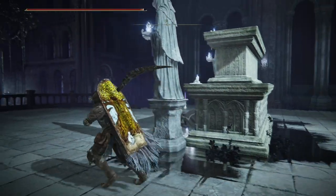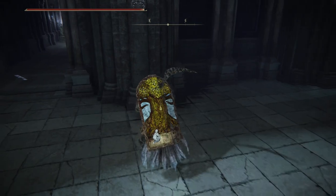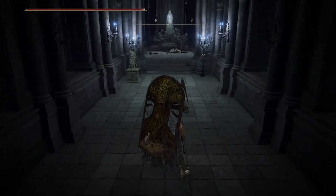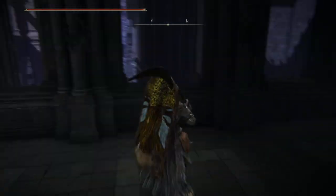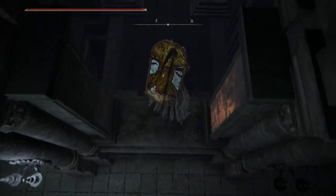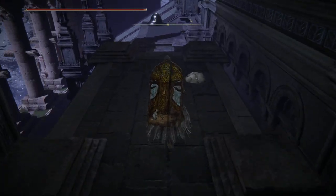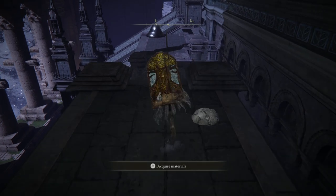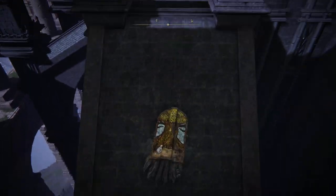What you want to do is generally drop off from up there, come over this way, and then you'll have the Mimic Tear available if you have the Stonesword Key, just there. Then what we want to do is jump onto this ledge over this way. You want to be rather careful as you come over here, because that can knock you off if it happens to shoot you in mid-air.